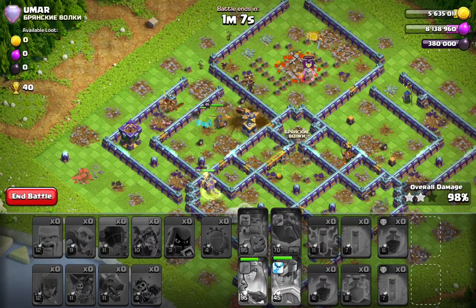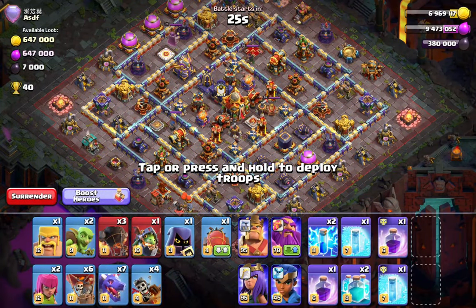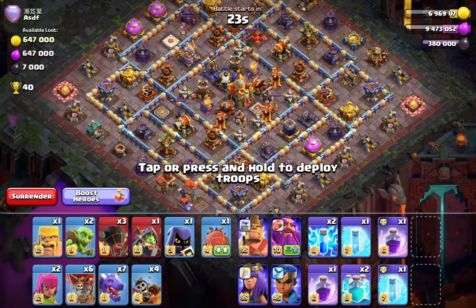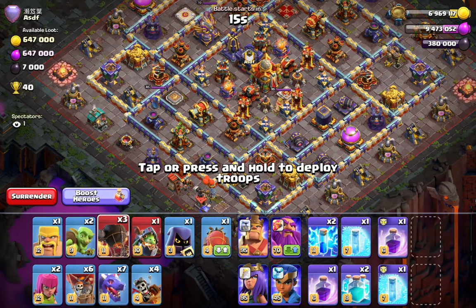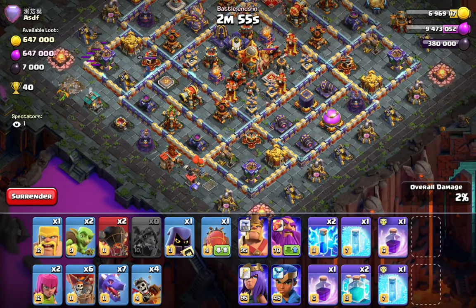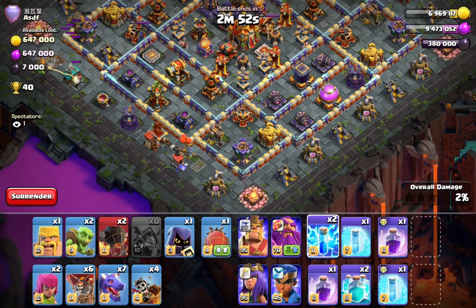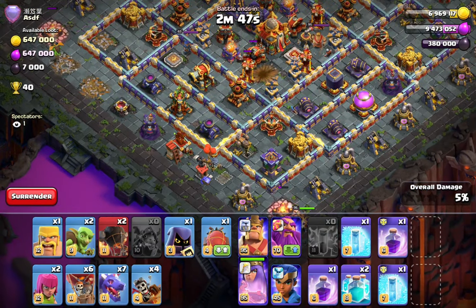I have a ring base in this video that was anti-dragon, and I'm going to tell you why and how I know it's an anti-dragon. This is one of those ring bases that Navi was running against us. You can see these air defenses - you can't get them with Rockaloons, a flame flinger, or even your heroes. The air defenses and the expo placement are different; you can see how the expos are on the corners. This base is designed to defend such strategies, but let's see how I take it down.